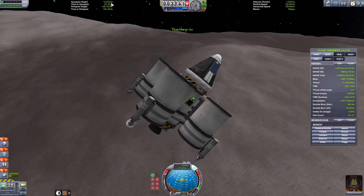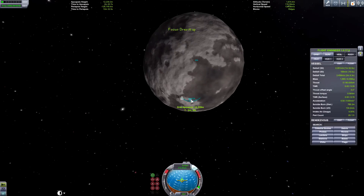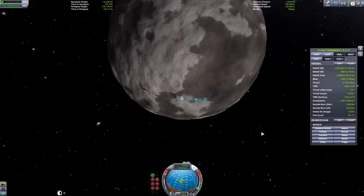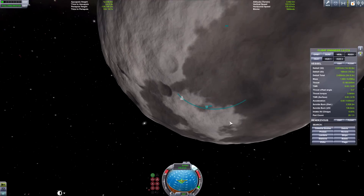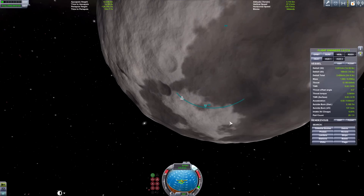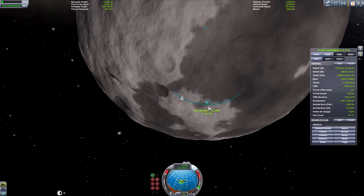Let's kill that velocity. We should be over 10 kilometers, which is what you should aim for — a 10 kilometer orbit. That way you're closer to the planet when doing your burn for interplanetary space, and you get the best of the Oberth effect. The closer you are to a planet, the faster you're traveling in orbit, which means the less speed you need to add for your interplanetary burn.